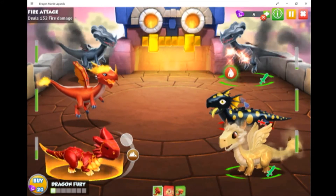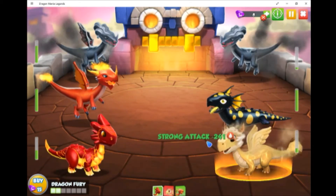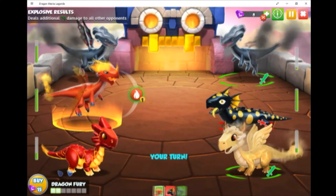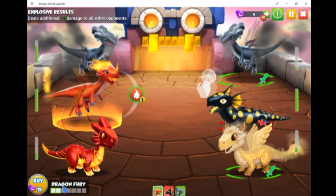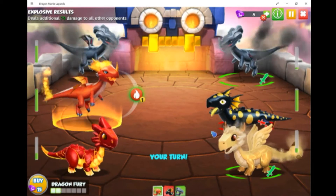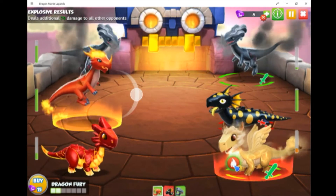But I prefer keeping it to the super effective. And you can tell how much damage it does. Now down here is Dragon Fury — if you get a super effective hit a bunch of times in a row, then that Dragon Fury bar will go up, and then you can attack all three at once. It's possibly the best move in the whole game. Kapow.